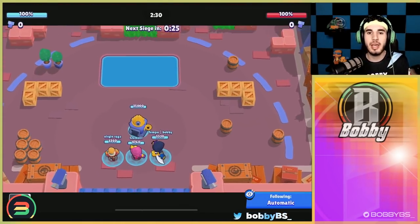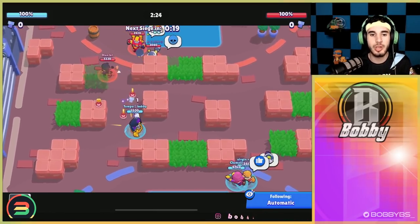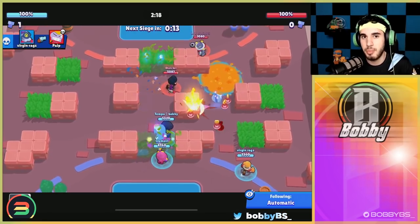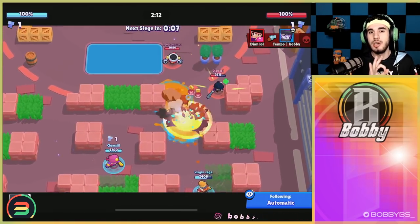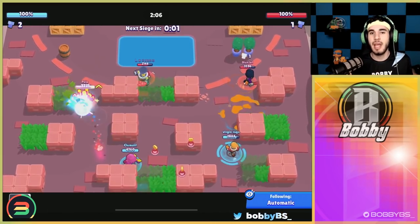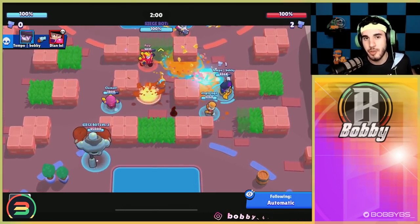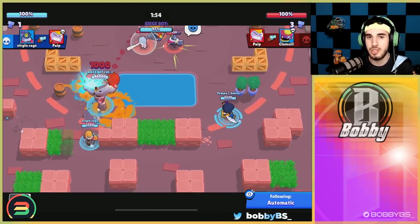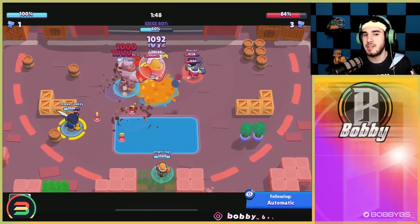When you play Siege it breaks down into three parts: offense, defense, and control. The control is the middle, and Mortis is one of the best control brawlers. The first bolt is the most important thing in Siege, and there is no brawler that gets to that first bolt faster than Mortis — you are guaranteed to get it every single time unless you're facing an opposing Mortis. Other brawlers good at this are BB or Jackie, but Mortis is the absolute fastest.